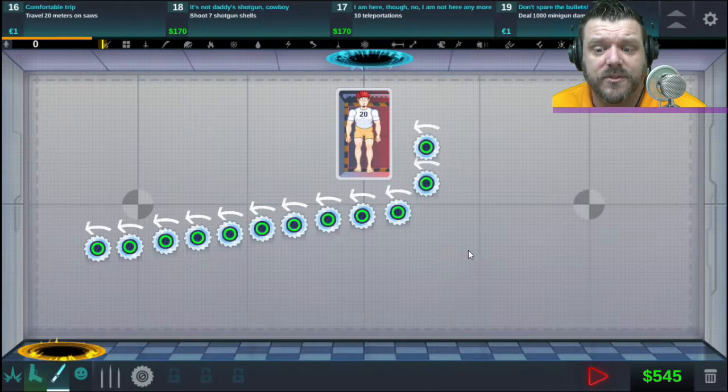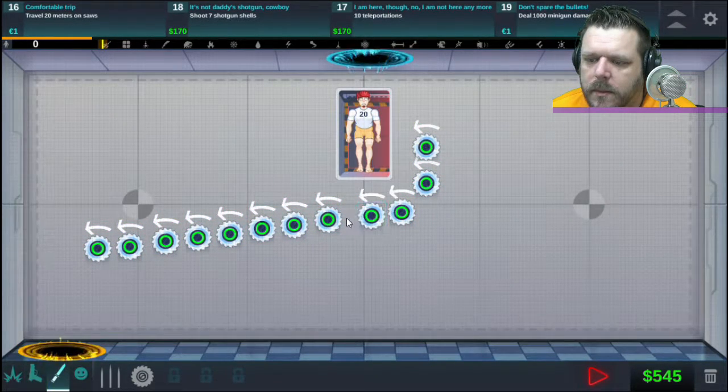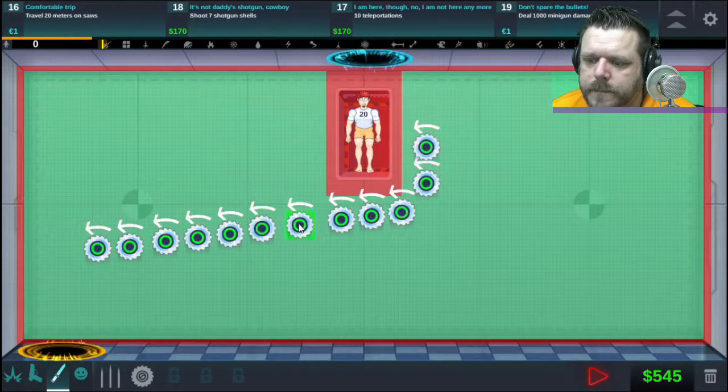When we left off we had done the first 15 achievements. Now we're gonna see if we can knock out the next 15, starting off with 'travel on saws for 20 meters.' This little build right here was actually a good idea for that, but the only problem was he kind of fell through a hole. So we want to get these blades a lot closer to each other.